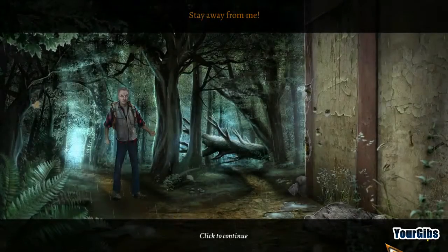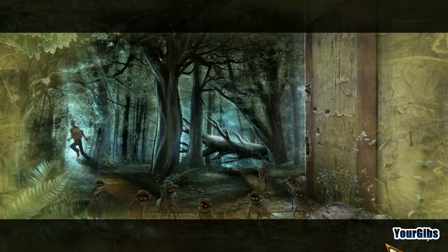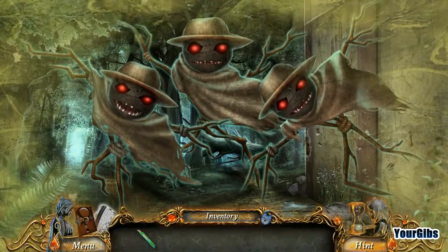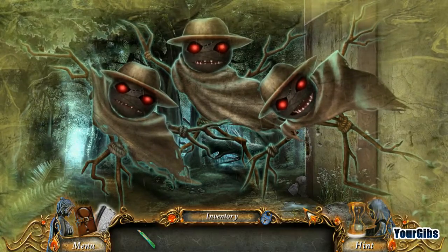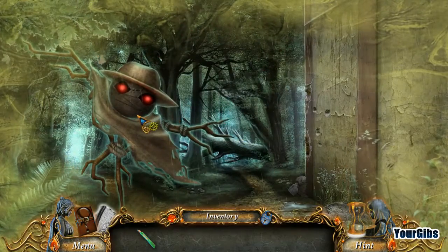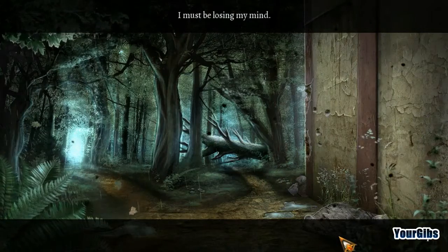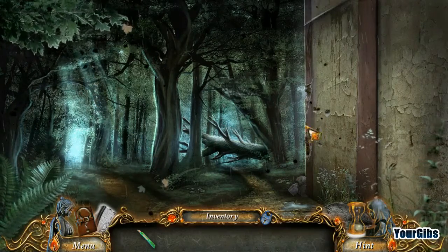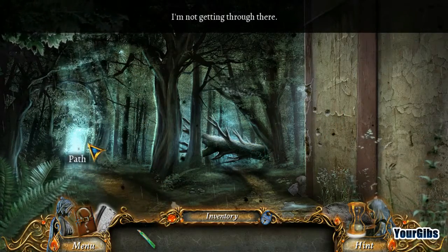'Stay away from me! You don't understand!' What is happening? I'm like punching them. Good grief. I must be losing my mind. No kidding — that makes two of us. What the heck was that all about? I guess we're supposed to go this way, then.